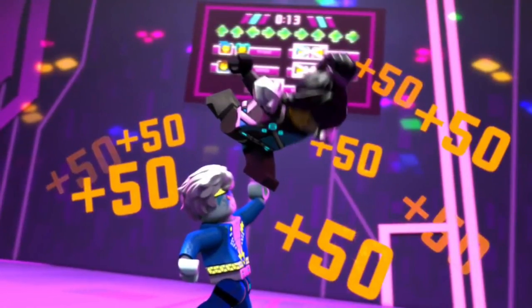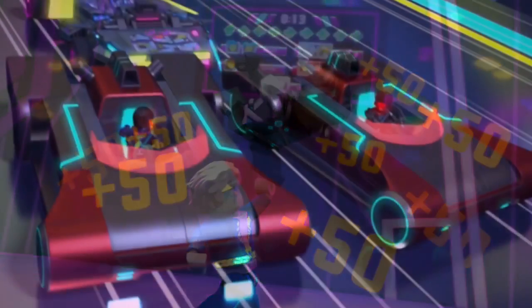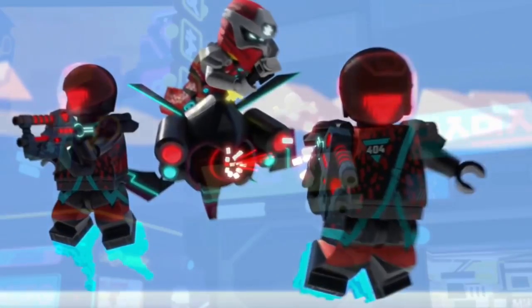Here's the Ninjago version of Just Dance — we see Nia and Jay dancing again, gaining points. Then one of the ninja in the tuner car comes up against the red visor cars. And here's Kai in the air latching onto a drone and shooting the red visors.